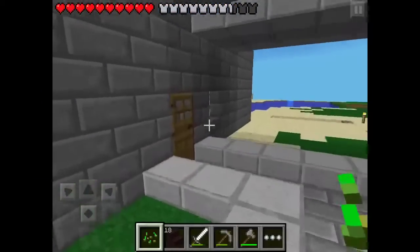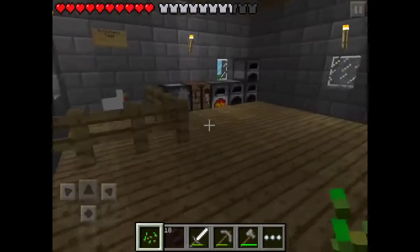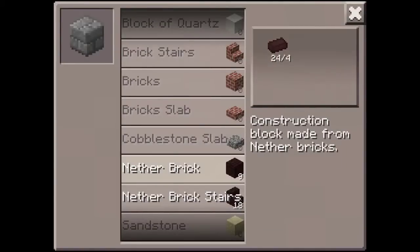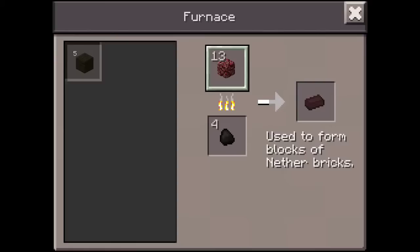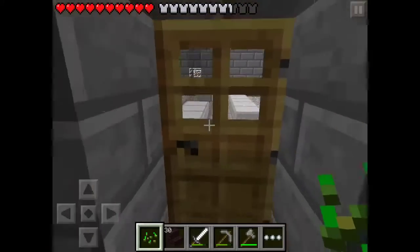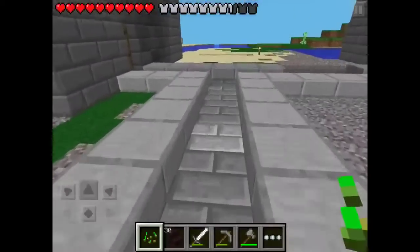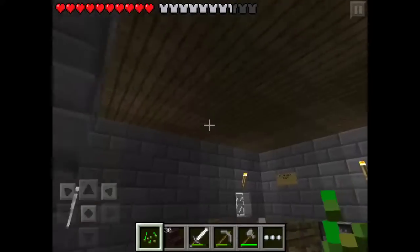Off camera I'll need to get way more netherrack. Let's check what I have cooking — okay we can actually get a little bit more done. I have 26 stairs so far. There's more cooking in the furnace — very nice. It's funny because when I was mining I accidentally mined down and there were like 36 coal blocks there, which was great because I actually needed more coal.